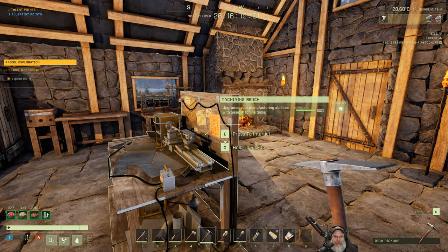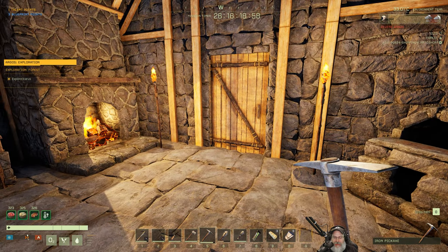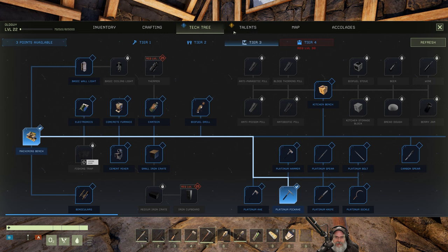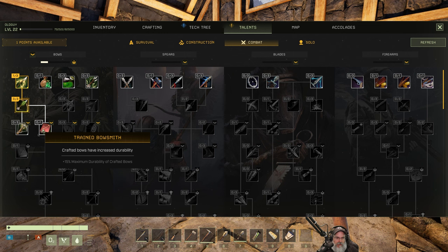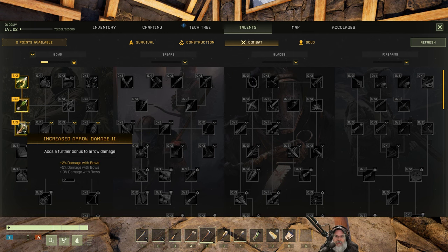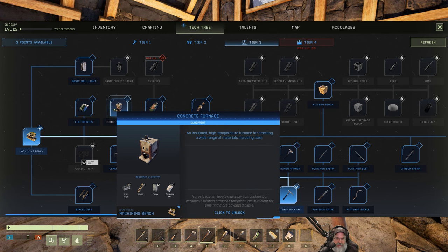Welcome back to Icarus - I'm an old guy gaming. In this episode we can finally start making steel. I've gone up two levels, I'm level 22 now. I started recording at level 21 thinking we could get to steel and discovered we couldn't because I still needed more stuff, so I scratched that recording and we're starting over here. Let's keep going with arrow damage for now, then to the tech tree.